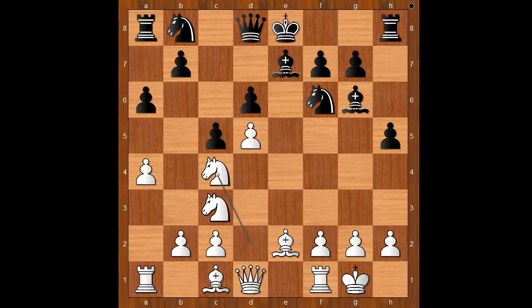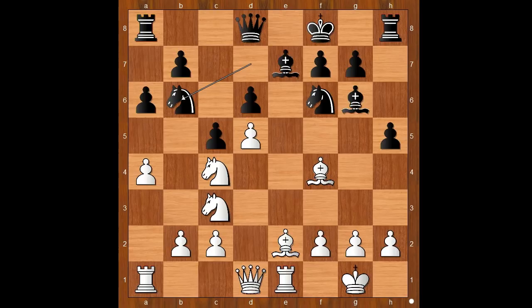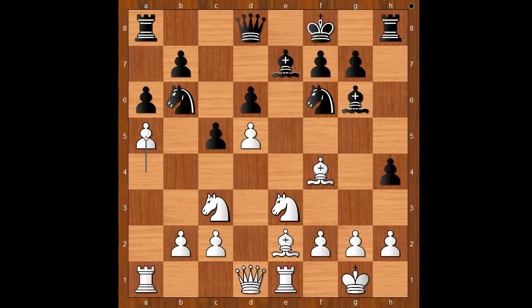He played h5. Knight to c4, knight from b to d7, rook to e1, aligning the rook with the black king. King to f8, bishop to f4, knight to b6 — black has less space and wants to exchange pieces. Knight to e3, h4, a5, more space on the board on the queenside. Knight to c8.